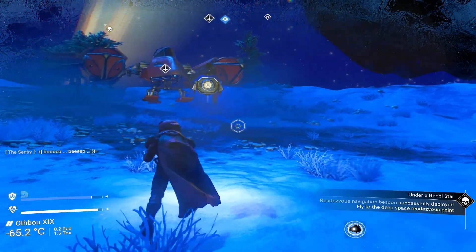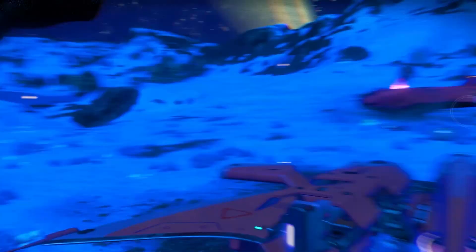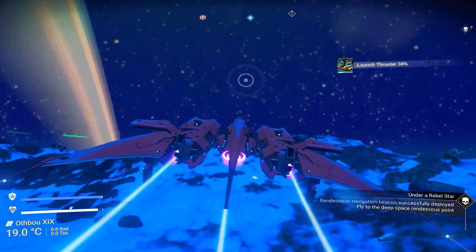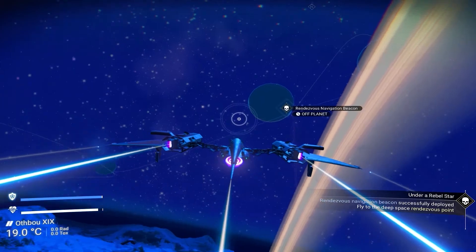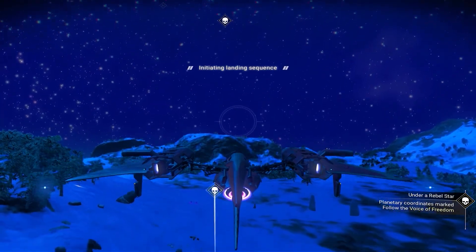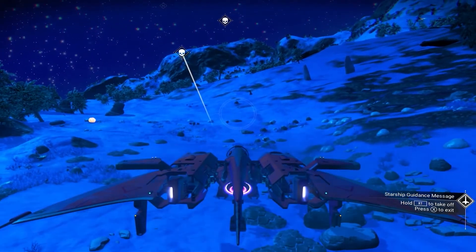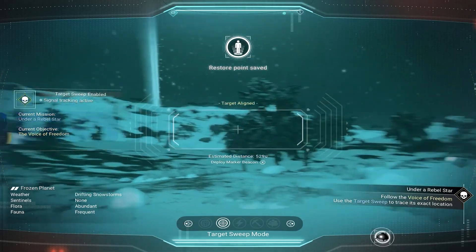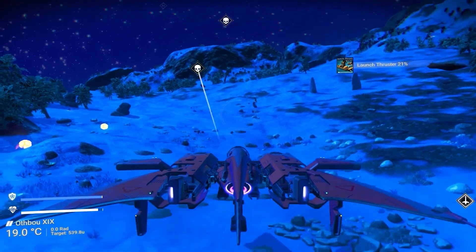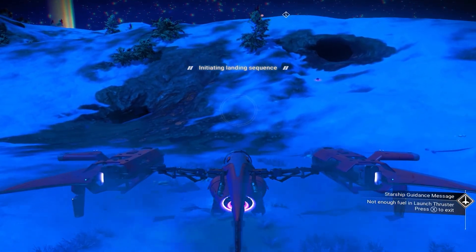Once you've activated it, go ahead and get back in your starship and fly off the planet into space, out into orbit. Once you get up there, there's going to be another marker on another planet. Fly over there — this is for the rendezvous beacon. You'll fly over, land, and once again use your analysis visor to figure out where you're supposed to go. Mine ended up being a building with a landing pad. I got my ship, flew in that direction, and found the landing pad — pretty easy to do.